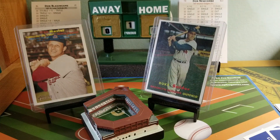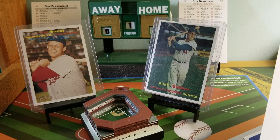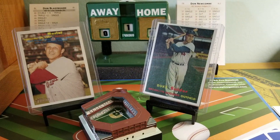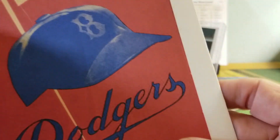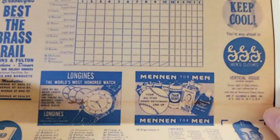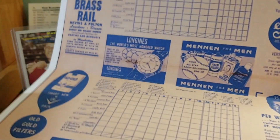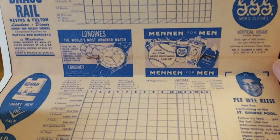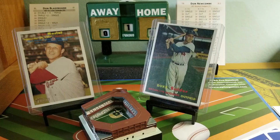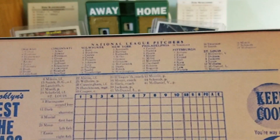When you go to the stadium, be sure you buy a scorecard. How can you tell the players and their numbers without a scorecard? I noticed in the Dodgers' 1957 scorecard that the starting lineups for today are already printed in the proper lines, and that's what we'll use today to score today's game. You get all the players' numbers in on the roster.